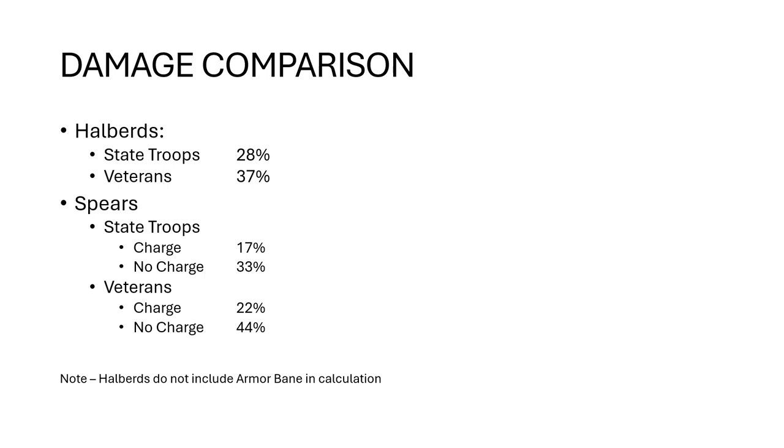Particularly at the veteran level, when your unit charges with spears they just don't do anything compared to halberds, so you're really stuck with a unit that is taking charges all the time. For infantry, that's somewhat expected, but you really want that extra bonus in the first round of combat — especially when you have things throughout the armory that can give you Hatred to get those rerolls.